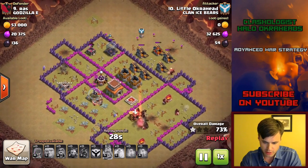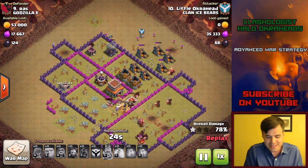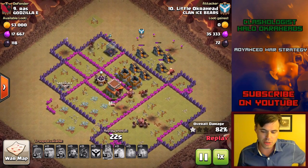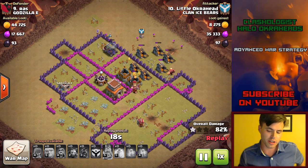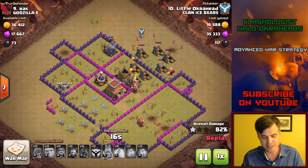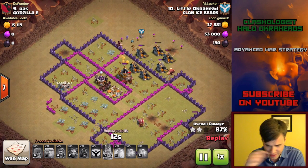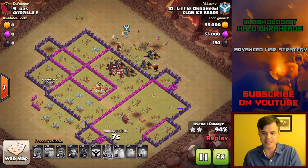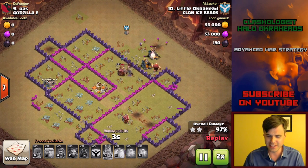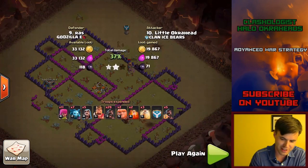And there you go. You can actually save a little more hogs for cleanup — I didn't because time wasn't going to be an issue on this one. If you're hitting a Town Hall 8 and the lure takes a little longer, you have to lure it and then kill the CC — it takes a little longer. Maybe save some back end hogs. But again, crushed, dominated, and wiped clean. This is little okra head from clan As Bears, showing you how it's done for another six pack in this war.